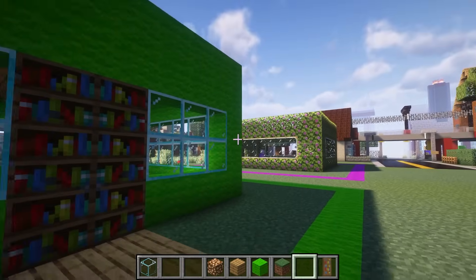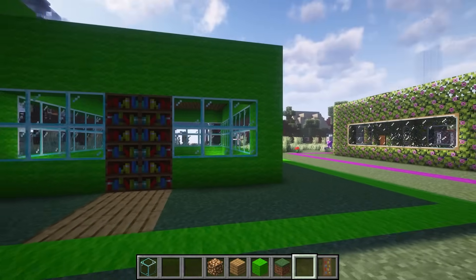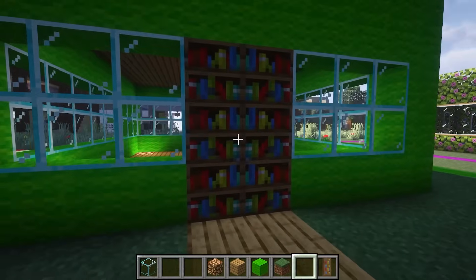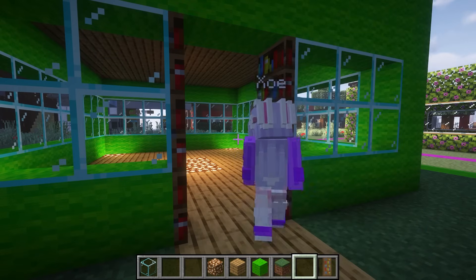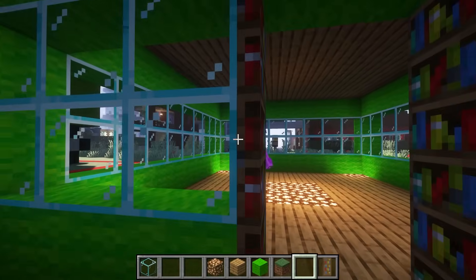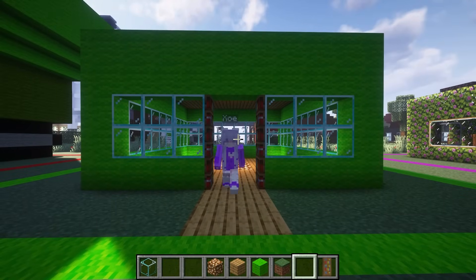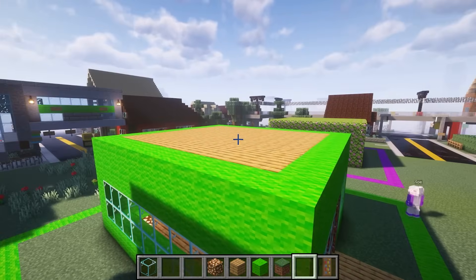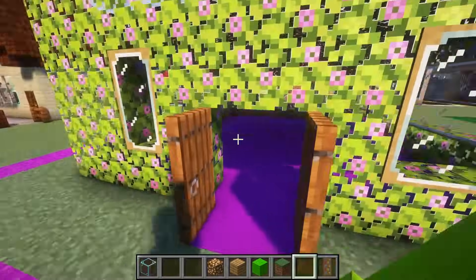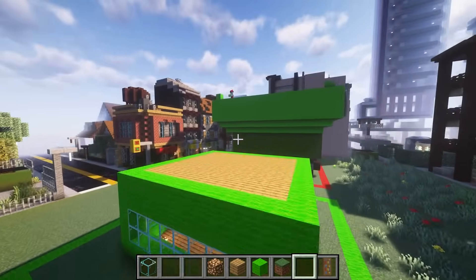I just want it to look like a bookshelf so that way no one actually thinks it's a door, but as soon as you press on it everything will open up. I actually love this, but you don't know how to read. What does that even have to do with me having bookshelves for a door? Maybe if you read more, you'd be smarter. You haven't even added anything cool — you don't even have cool doors. They're cute and they match the theme.